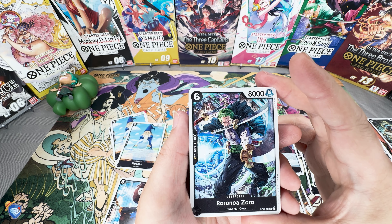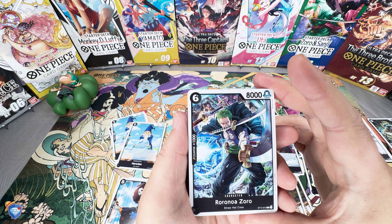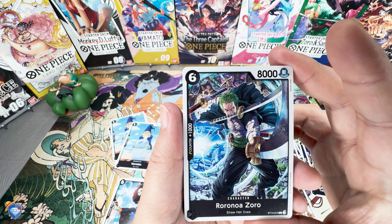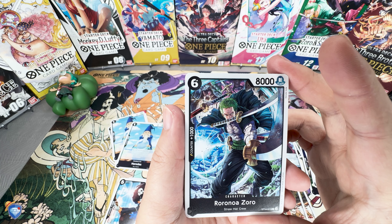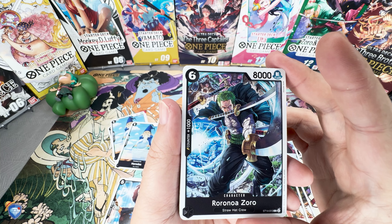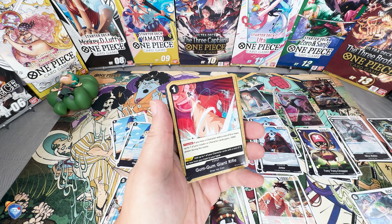Next up is Roronoa Zoro — 1K counter, six costs, 8000 power — another big attacker. Beautiful artwork, I'm loving it. He's training, fighting against those monkeys on Mihawk's castle in the courtyard, trying to train. Last time we see this man with two eyes without that scar, looking pretty beaten up after consuming all of Luffy's pain when Kuma cooked it all into himself and took that damage. Looks like we do get a full play set of that.